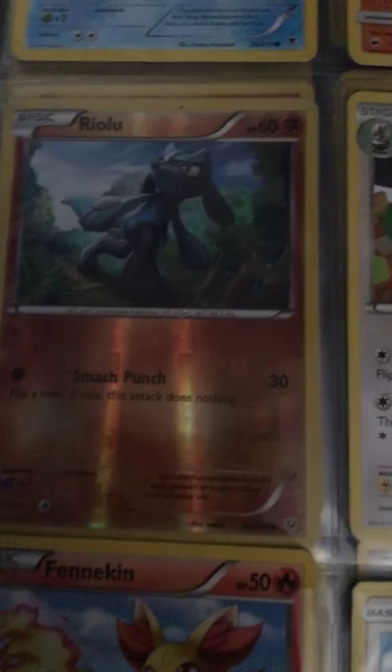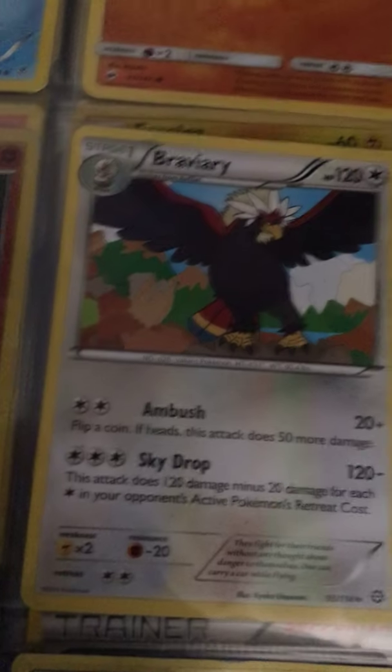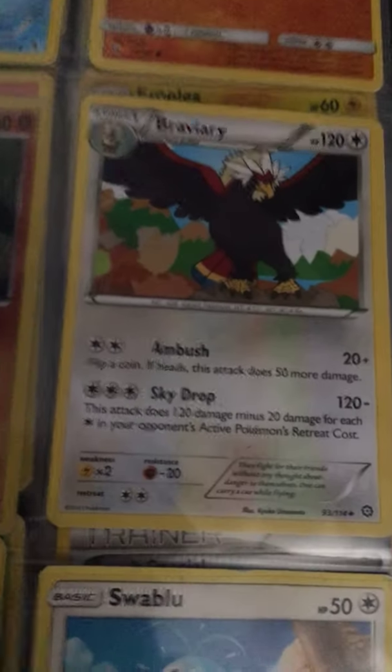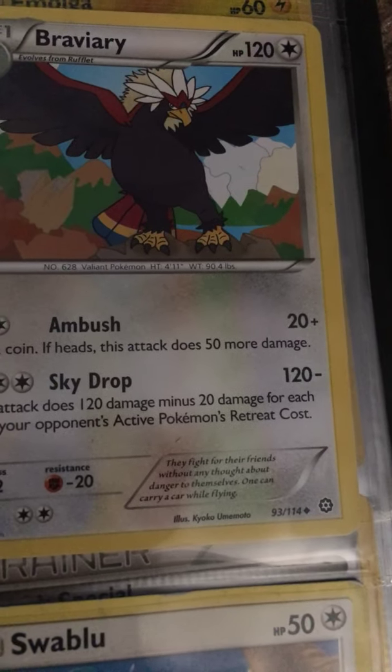I'm going to show you guys my Pokemon coin really quickly — actually, we'll do that later in the video. Right now we'll look at Braviary. He has Ambush, which does 20 damage, and Sky Drop, which does 120 damage.